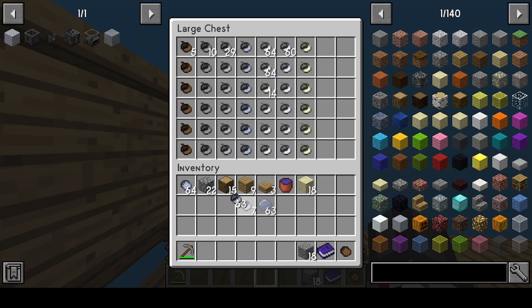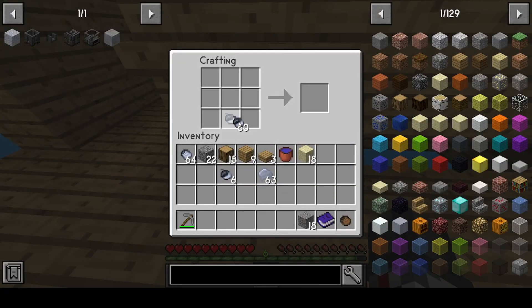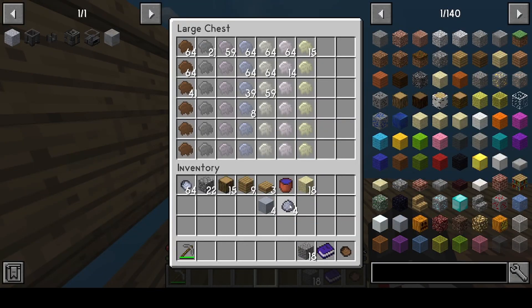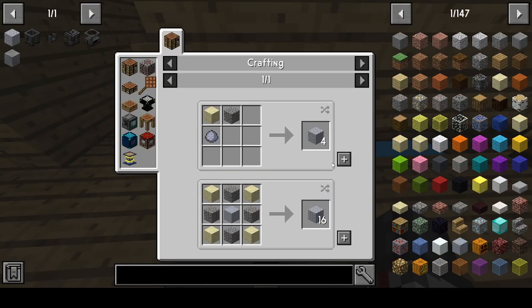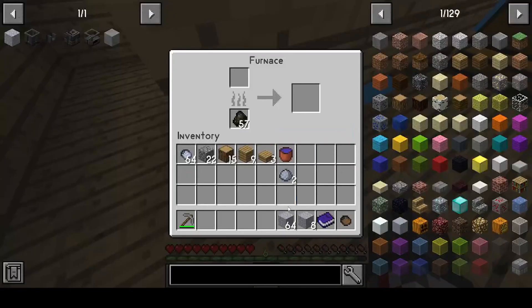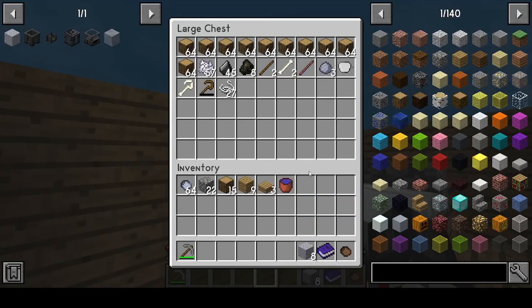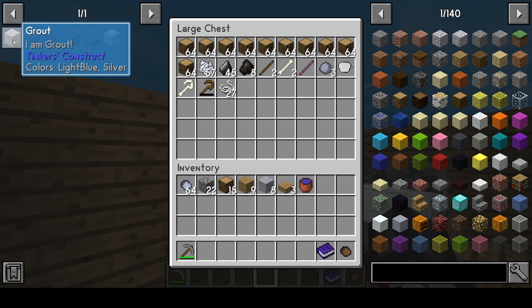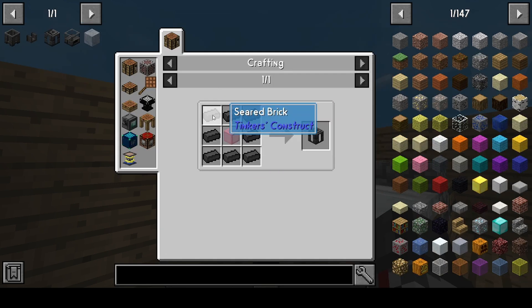I need to get the clay to make five clay: one, two, three, four, five. Then one of these will turn to that. Pull this back and then I create grout — so that's a stack and eight. Not too bad at all. While that's doing, I need to make the bone.